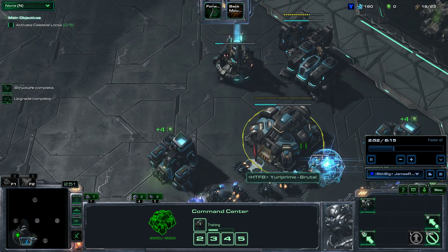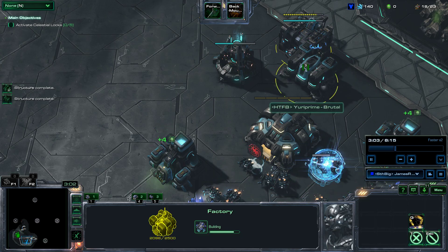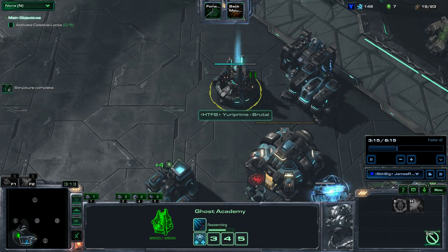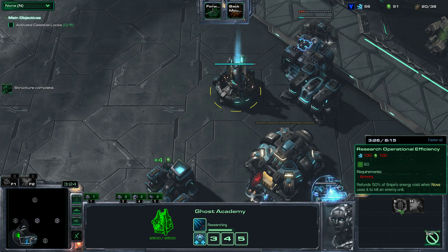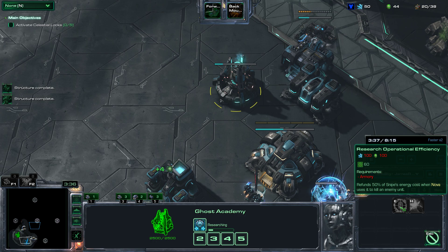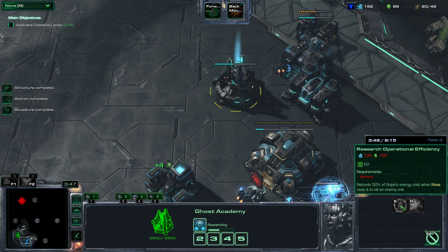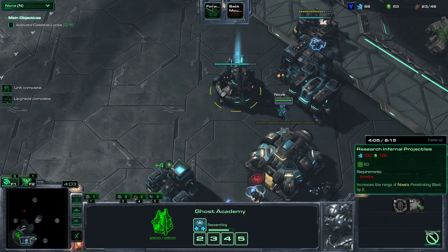For Nova, you want to tech up as quickly as possible. As you can see, I'm already making my factory, because you want to make an armory to upgrade Operational Efficiency. For the whole duration of this attempt, you will only need to stay in stealth mode and just snipe everything. So you do not need Infernal Projectiles.